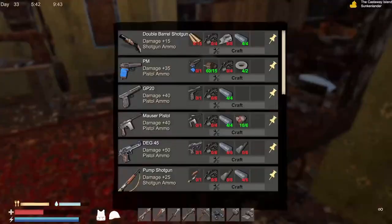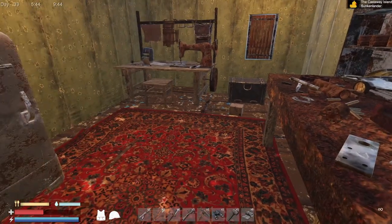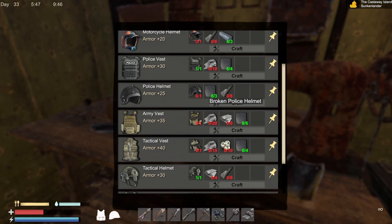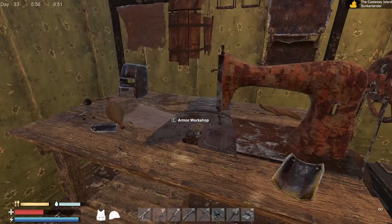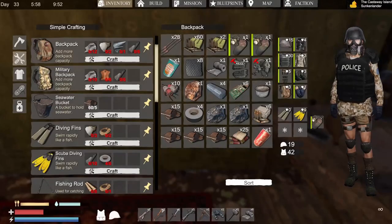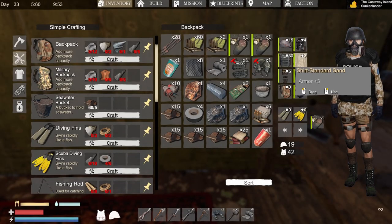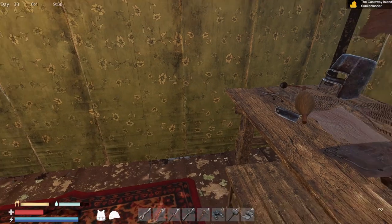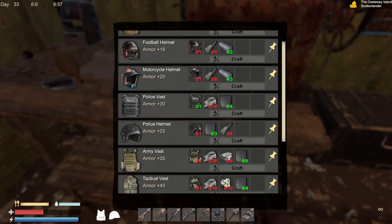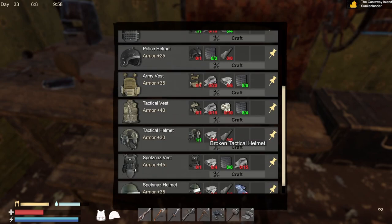Let's go look at this real quick. Let's see if we can build... what's this one, the tactical helmet. Tactical helmet is plus 30, and what about the police one? 30. Okay. What is our current helmet? Current helmet is only 15. So I do have the police one, but I do want the tactical. We do have the broken tactical helmet right now. Steel sheets — I still don't know how to make those.